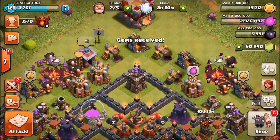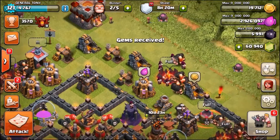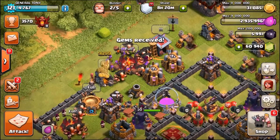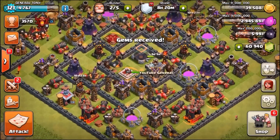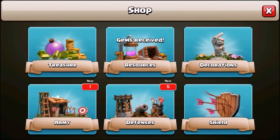That takes us to 14,000 more, so we've got 61,000 gems now. I'm going to break this gemming up into maybe one or two episodes. I have no idea where to start - let's just go into the shop and see what we can get.